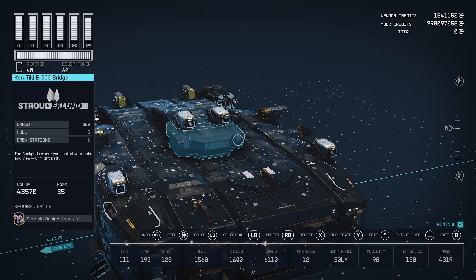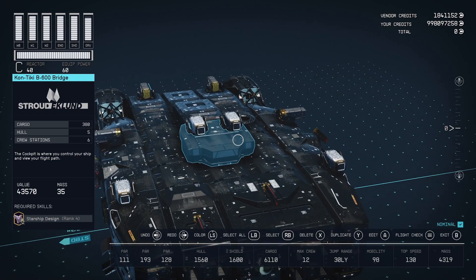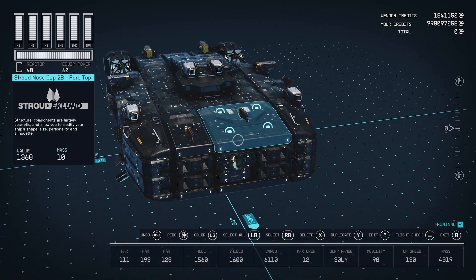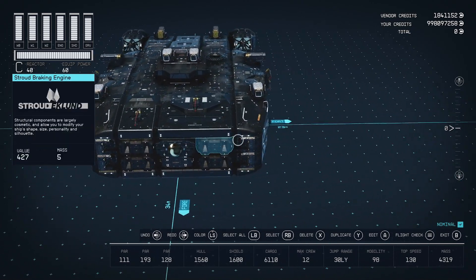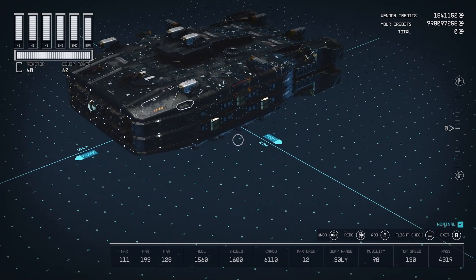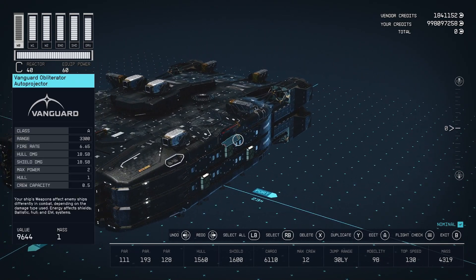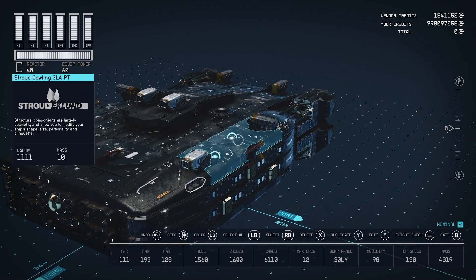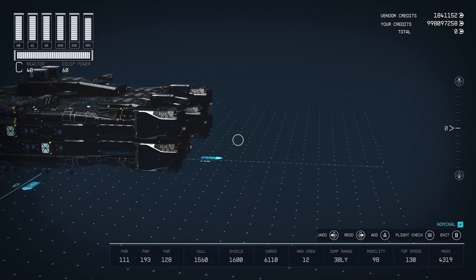I upgraded the bridge to the Contiki — the best one Stroud-Eklund makes — and added some portholes. This is at the module max limit; I might be able to put one more on there. So again, I used the Vanguard Auto Projectors and then two sets of turrets. It's got 6,000 cargo, so this is like a cargo hauler.